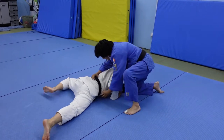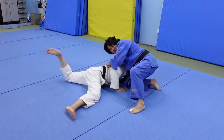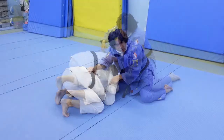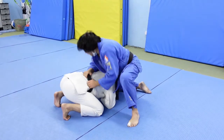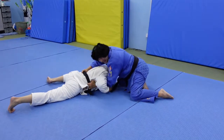When I push him like this, Uke's preoccupation is no longer blocking — his preoccupation is to recover. When he recovers, I come in. It's a distraction. When he's focused on getting back to turtle position, he won't be focused on blocking the arm. So I come in and my arms are ready. Then I can work my way.